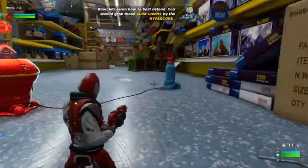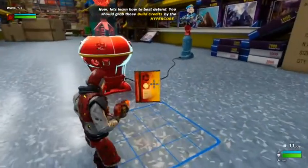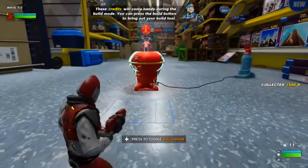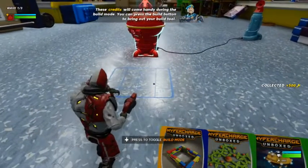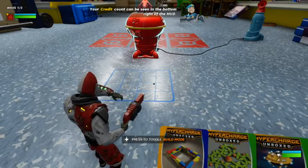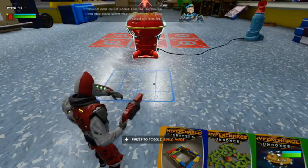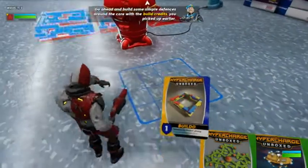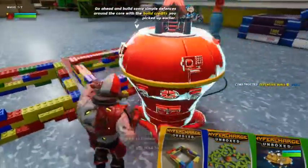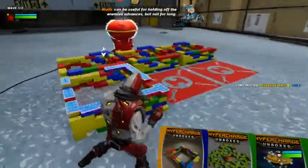You should grab those build credits by the HyperCore. These credits will come in handy during the build mode. You can press the build key to bring out your build tool. Your credit count can be seen in the bottom right of the HUD. Go ahead and build some simple defenses around the core with the build credits you picked up earlier. Walls can be useful for holding off the enemy's advances, but not for long.